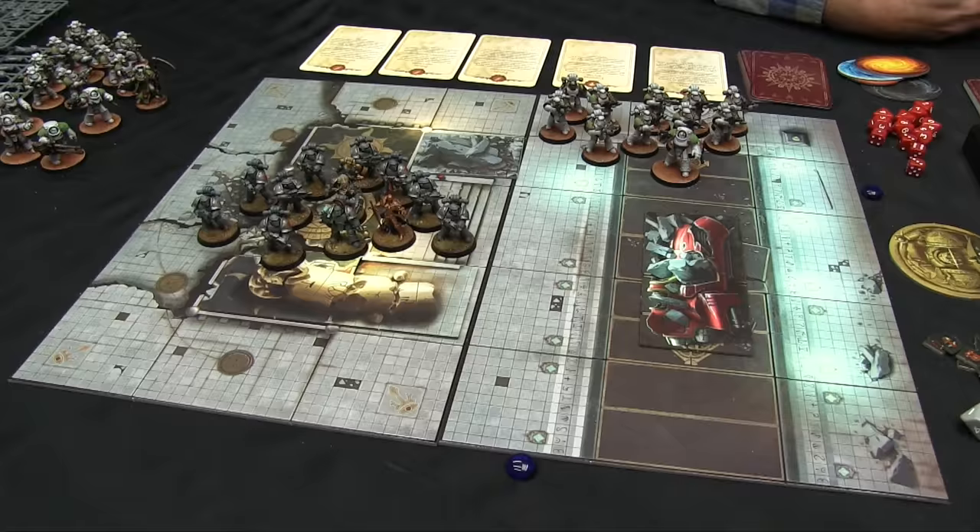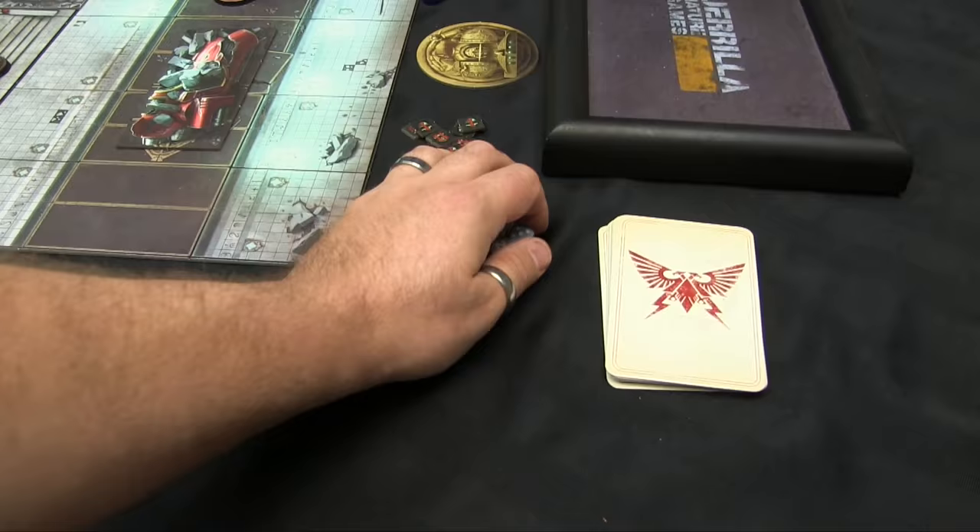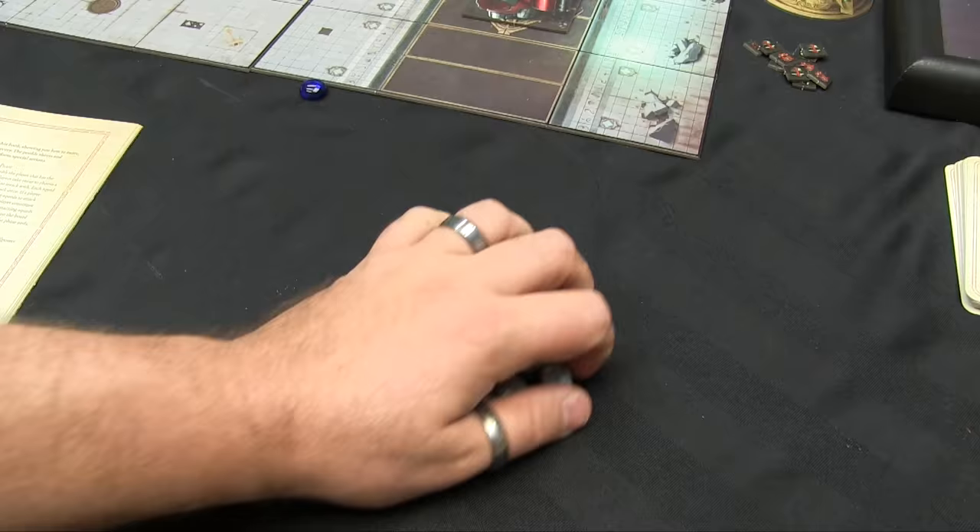Here's our table set up for the first encounter, and we're going to use this first encounter to teach you guys the rules. There are four primary phases in the game, and some general principles we need to know. The first general principle is dice — there's a bunch of different kinds of dice: D6s, D8s, D10s, and D12s.